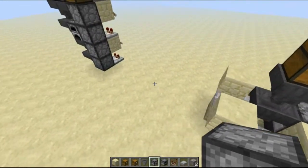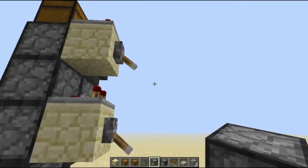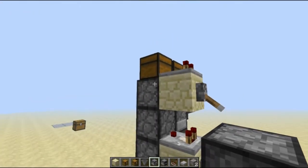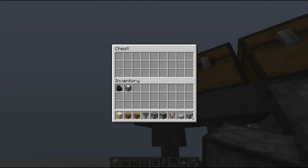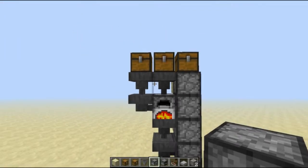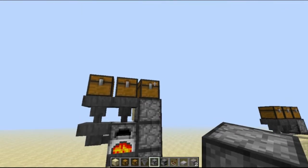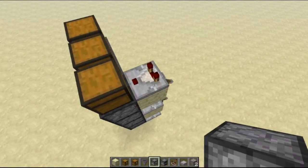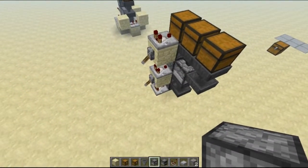I looked around for different kinds of item elevators and came up with this design. It's basically comparators powered into the backs of the droppers, and it works the same exact way. You just put the fuel in there, and they'll cook it, drop it down there, and then shoot it up into that chest. And this is, at least for me, a lot better performance-wise because this isn't a clock constantly going on and off.